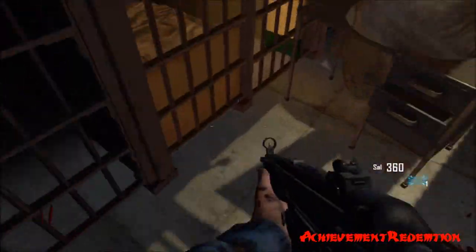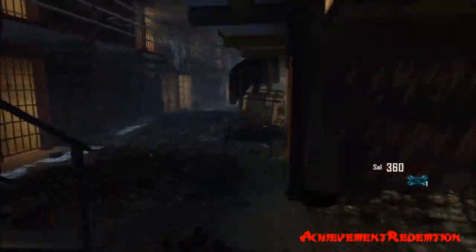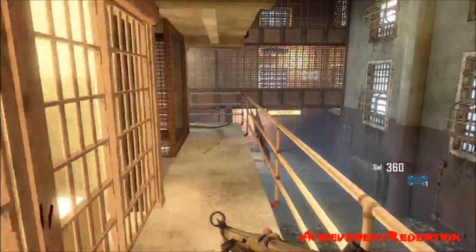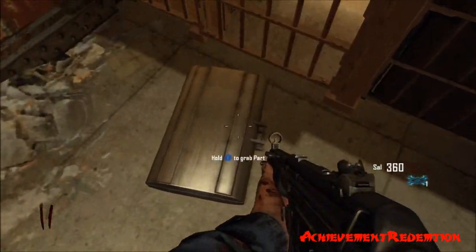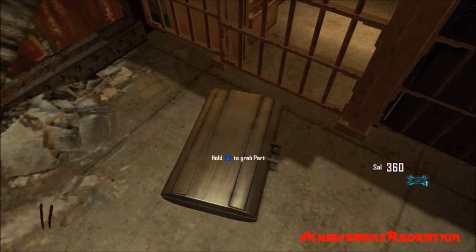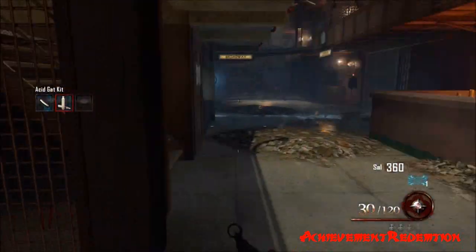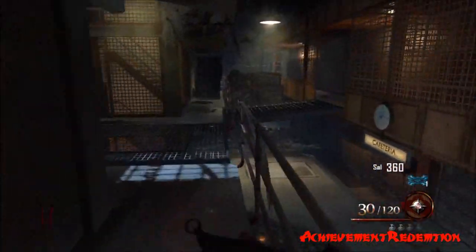The next one is the bullets. The bullet kit is usually right under these stairs, right next to that table. There are three locations for this. Or it should be right where you first go into afterlife mode to get the Warren's key, right there. Or it should be right here where I'm knifing — I got the bullets right there.